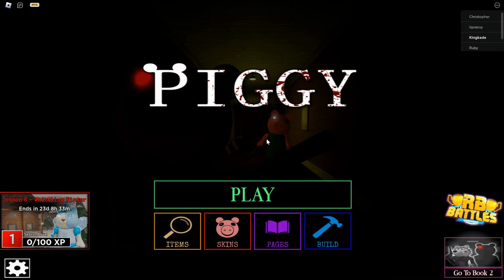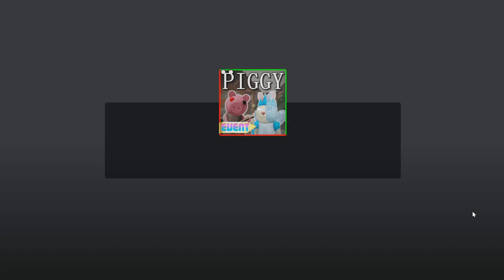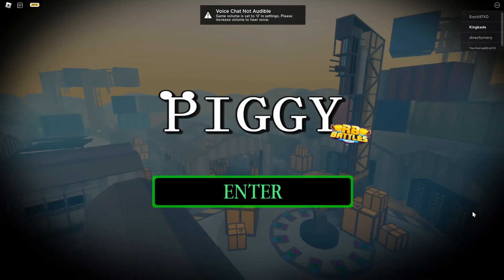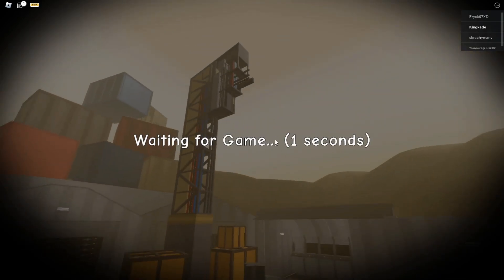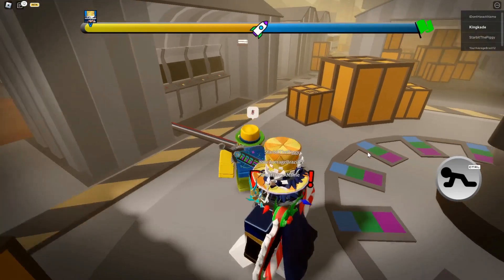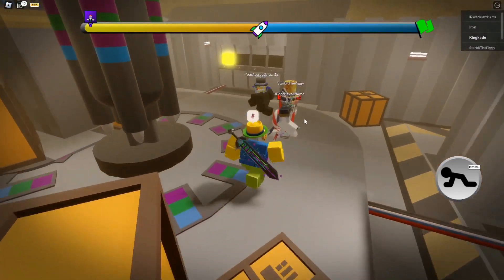So first thing you want to go ahead and do, go into the Piggy game. And at the bottom right, you'll see this little RB Battles icon. Go ahead and click on that, and it should go ahead and teleport you to the RB Battles game. So let's go ahead and click enter right here, and then we just got to go ahead and wait for the game. How you get the badge is you have to be the first person to go ahead and escape the map.